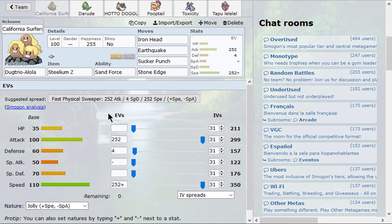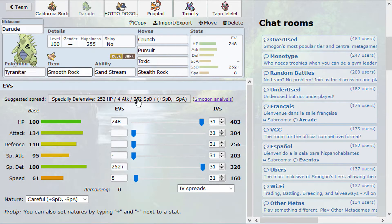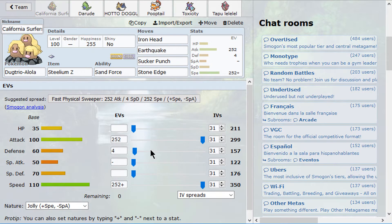It's a Psychium Z set boosted by Sand Force from Darude here. We have Stone Edge, Sucker Punch, Earthquake, and then Iron Head — which is going to become Corkscrew Crash once we activate the Z-move. It's going to be great. Hopefully we can get at least one kill with that. I have a lot of moves boosted by Sand Force, so this thing will be hitting hard.